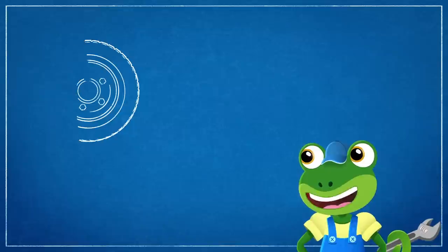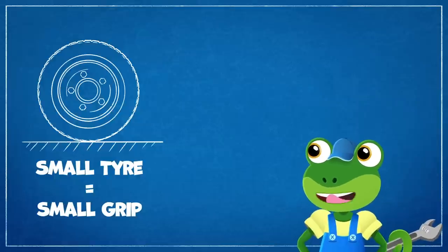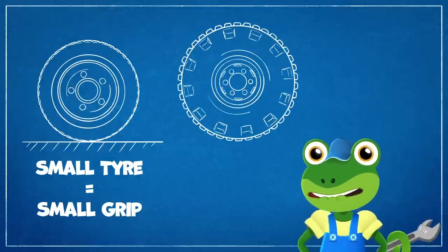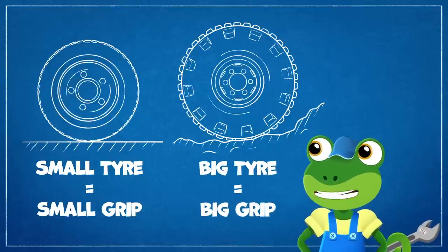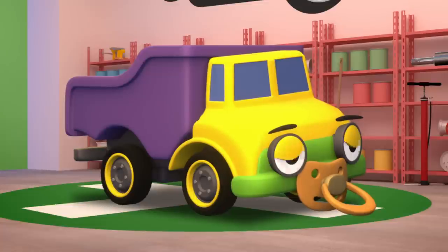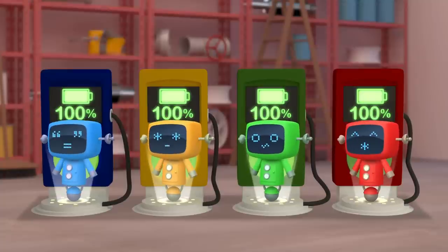Tyres have tread on the outside, so they can grip the ground. Small tyres have small grip, to keep our cars safe on the roads. But building sites are muddy and bumpy places, so construction trucks need big tyres with big grip. OK Daisy, let's get the mechanicals to swap your tyres for bigger ones. Go, go Mechanicals!